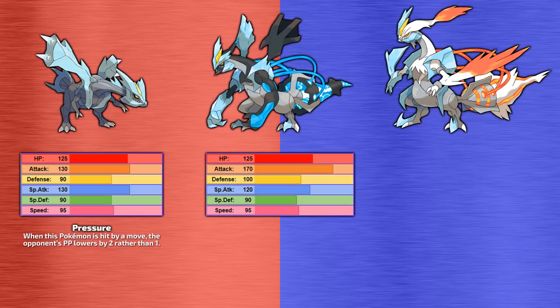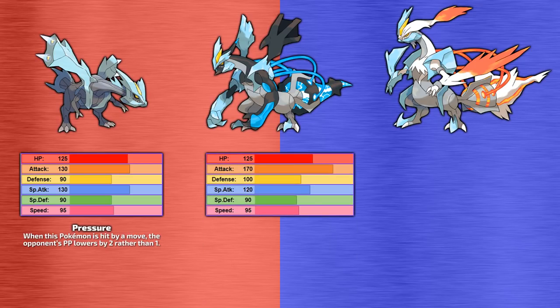Black Kyurem has the same bulk as Normal Kyurem, aside from 10 base points being taken from special attack and added to physical defense. But it also gets an incredible 40 extra base points on its physical attack, bringing it up to a gargantuan 170 base power. Its only ability is Teravolt, which suppresses the opponent's abilities much like Mold Breaker — an obvious way to cripple strategies built around abilities.